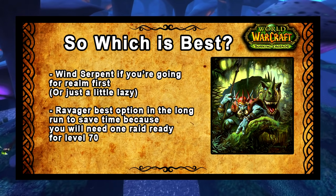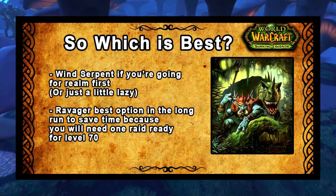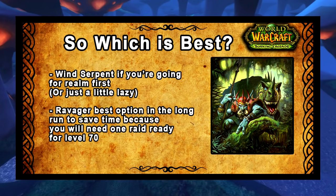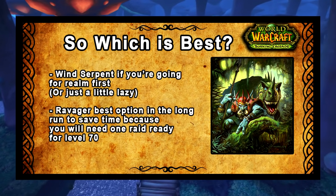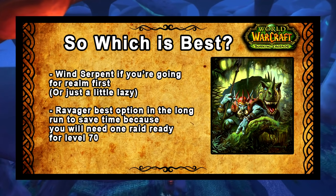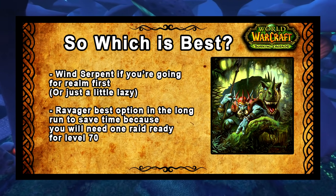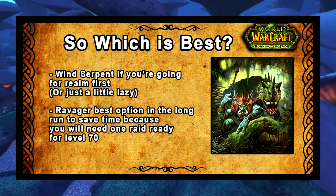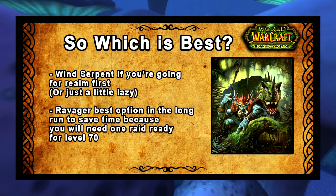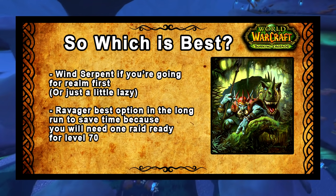So let's answer the ultimate question — the reason why you clicked this video — which is the best option? If you're going for the world first level 70, I'd go for a Wind Serpent purely because there's less messing about. You can get max rank Lightning Breath even before Burning Crusade is released, and you only have to tame a spider quickly in Terokkar Forest to get max rank Bite. The Ravager requires a little bit more work, but in the long run going for a Ravager will save you more time because you want to have a raid-ready Ravager before you get to level 70. So if you don't really care about getting world first level 70, go for the Ravager.